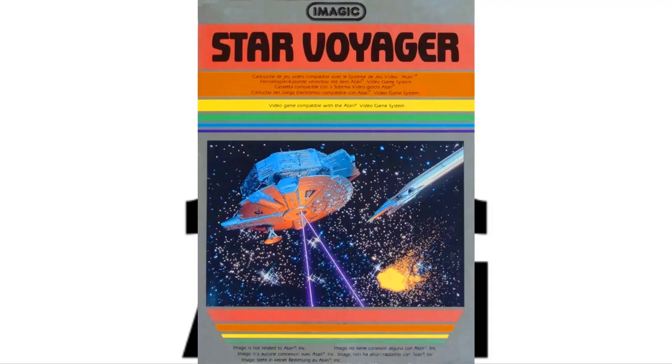You're this spaceship, the Star Voyager, and you don't want to get hit by any of the upholster bombs or enemy ships crashing into you. You have two weapons: lasers and proton torpedoes. You'd rather use the proton torpedoes because it uses up a lot less energy. You want to get to the star gates or the star portals so that you can refuel your ship.